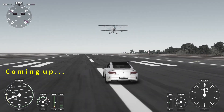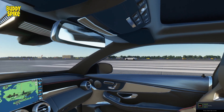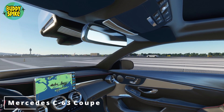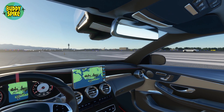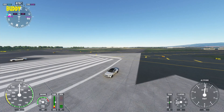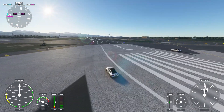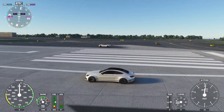Hey there fellows, Buddy Spike here. This is the Mercedes C63 Coupe in Microsoft Flight Simulator. I can't believe it myself — this free mod does look beautiful, but I wouldn't ask anyone to expect Forza-level physics. So just for the sake of doing crazy stuff, me and my buddy Philly did some drag races which had some interesting results. Enjoy the video!